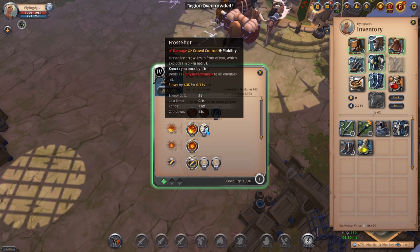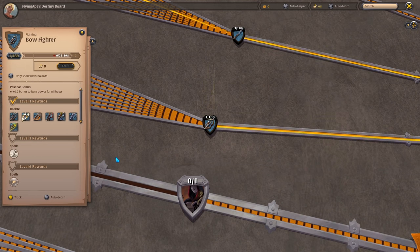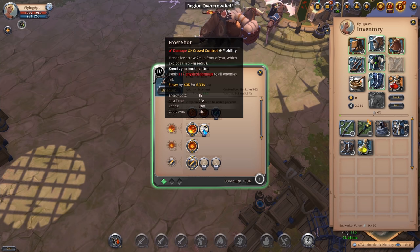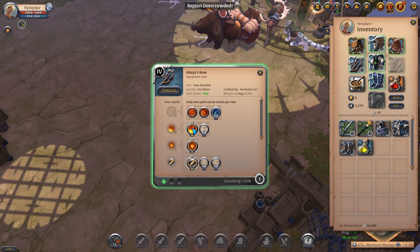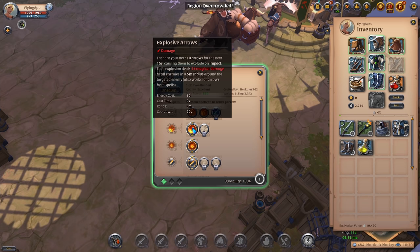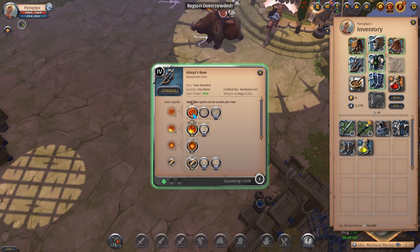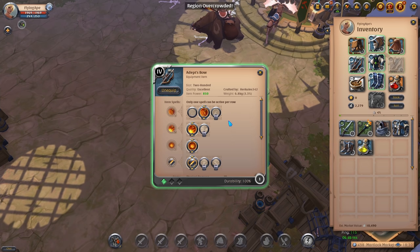Cross Shot from the destiny board unlocks at level 3 and you'll be level 3 in no time, so you can use Explosive Arrows until then and then start using Frost Shots to kite your opponents even better. Sometimes Explosive Arrows is actually better for the matchup and is definitely better for the PvE side within corrupted dungeons. For your Q ability, based on your opponent you'll be using one of two options — this makes the bow great for someone just starting out.